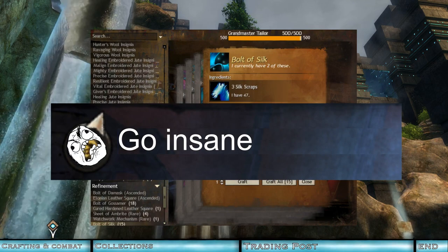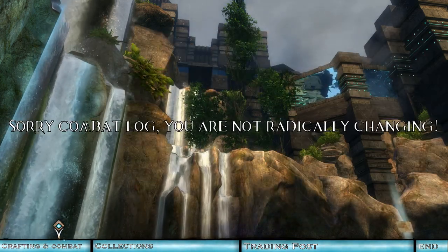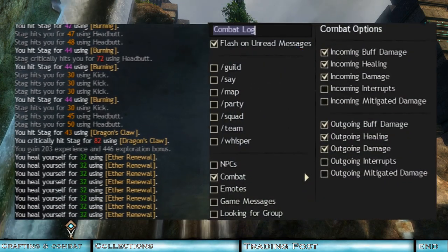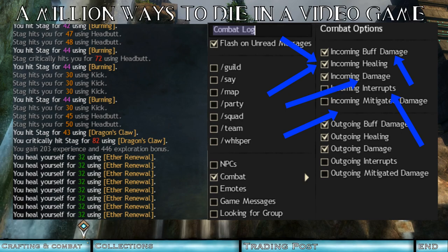Another small alteration that falls slightly short of warranting its own section in this video is the fact that the combat log is much more helpful. All manner of things that can happen to players will now separately be recorded here and filtered at will, including buffs, conditions, heals, interrupts, damage avoidance, and basic damage. This is an additional way for the analytically inclined players to figure out what exactly killed them.